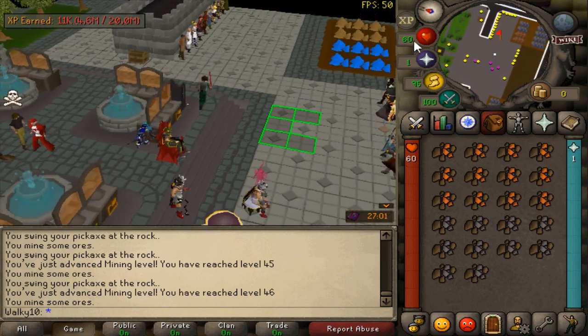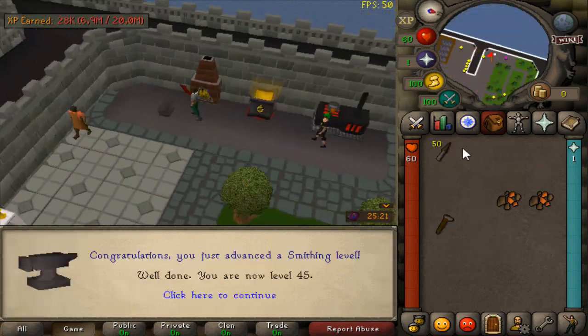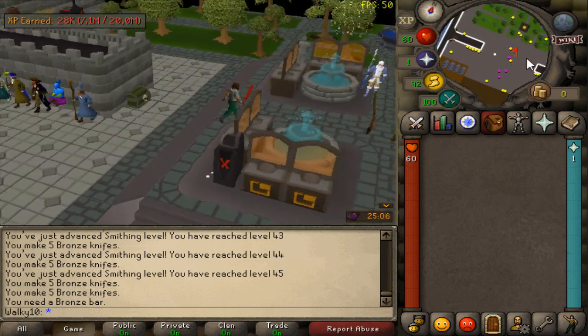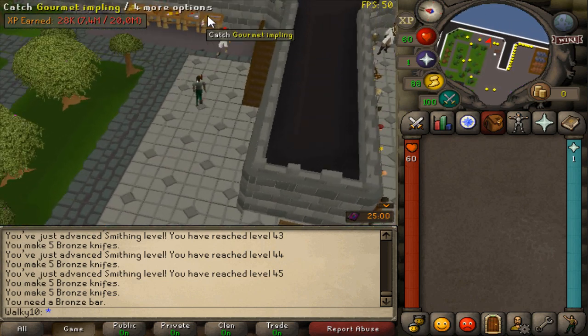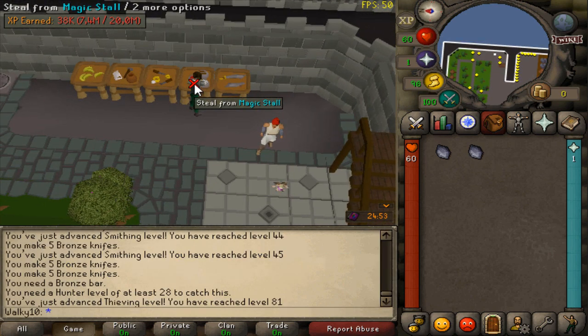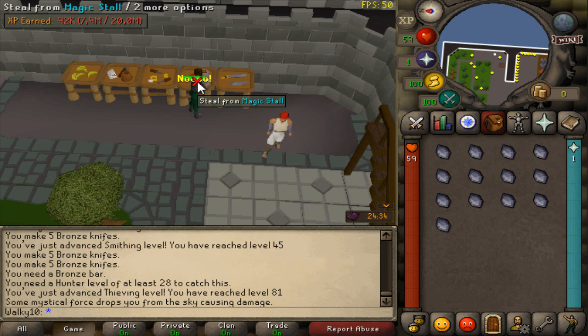We just got 45 Smithing and 46 Mining coming in — nice. Since I want to participate in the event, I've already farmed 7.4 million XP, which is going super quick. I'm going to do some thieving — each action gives around 5K XP, so reaching 1 million is very doable. Participating in the event is worth it and counts as an achievement, so I definitely want to make sure to do it.